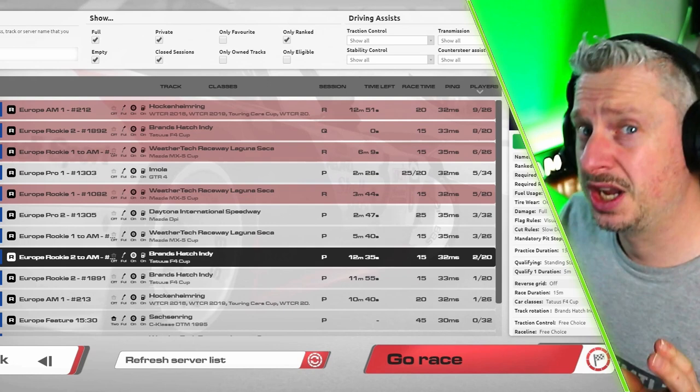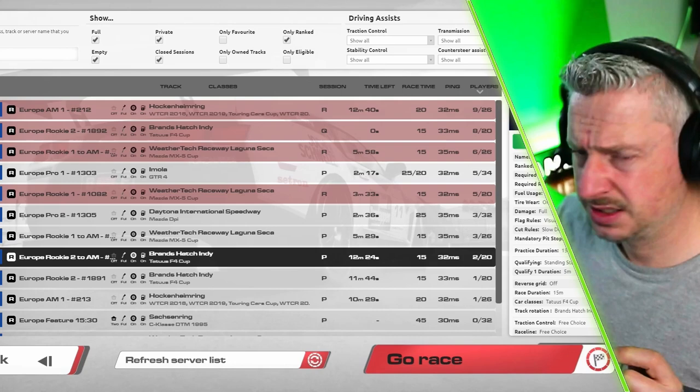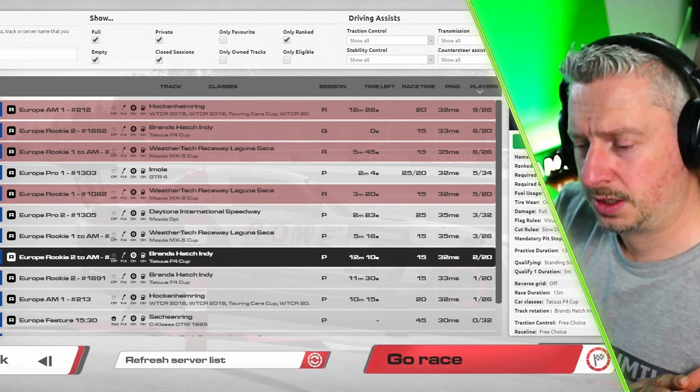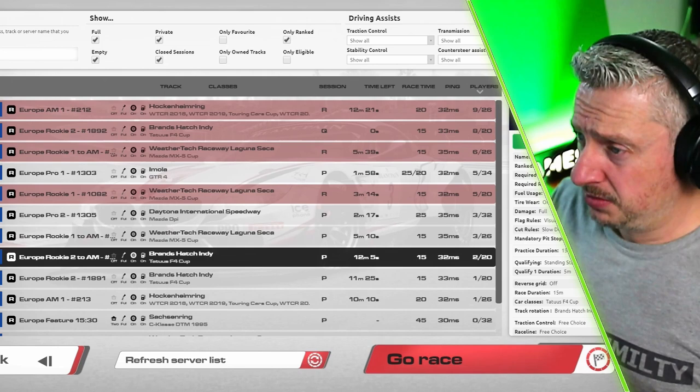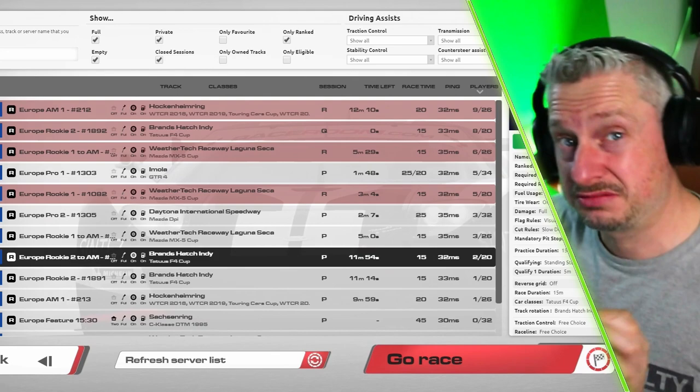They already had that before, but what they've done is they've changed the way they enforce them. So now, for a rookie server, if you want to go on there, you can't have a reputation of more than 78. If you have a reputation as a driver on the ranked system of more than 78, then you're not allowed to join the rookie class and race with them. Which I find a very interesting decision because Race Room doesn't have the biggest player base, does it?